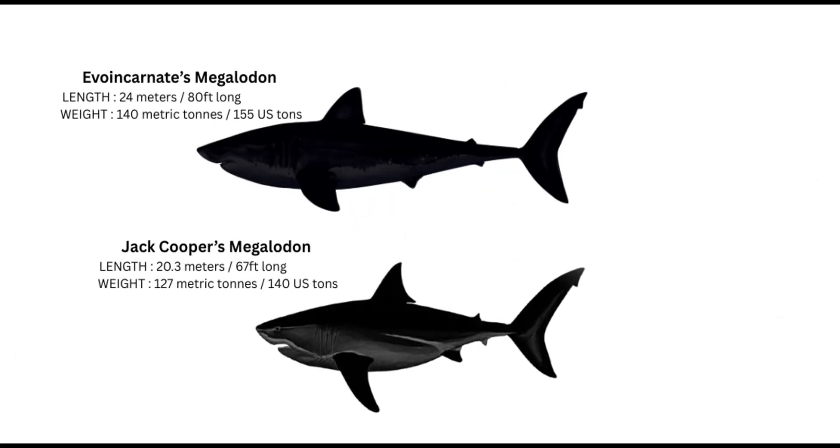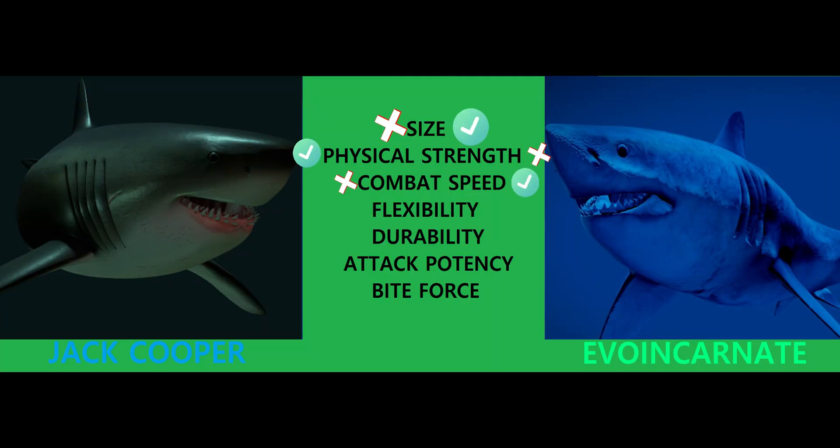Now let's move on to combat speed. Looking at their body builds, Evo Incarnate's megalodon is noticeably skinnier than Jack Cooper's megalodon, which makes it safe to assume it would be faster in combat. Yes, being bulkier doesn't automatically mean slower, but it is worth noting Evo's megalodon is still muscular enough to move pretty quickly in combat. I do not think Jack's has a bad combat speed, but I think Evo's might have a little better. So Evo Incarnate's megalodon reconstruction gets another point.